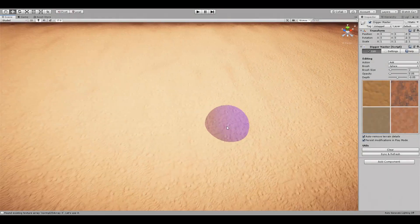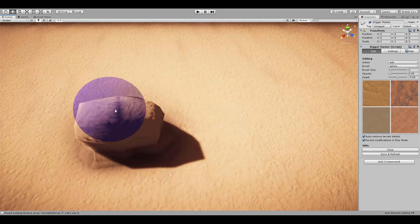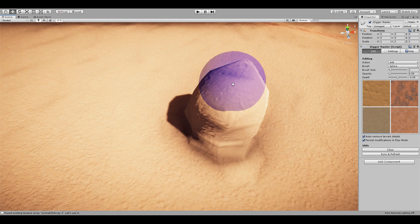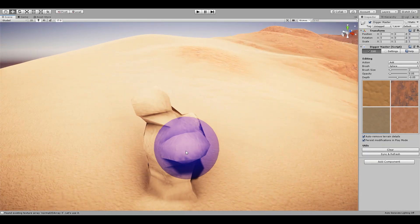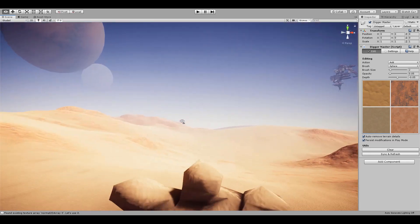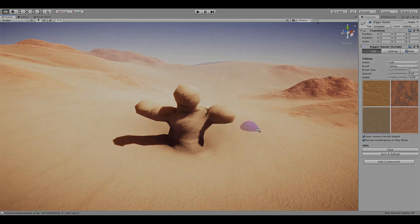I had no idea what to create, but as I was messing around with the asset, I had a crazy idea — that technically you could use the asset to create entire sculptures. It would be extremely hard, but possible. And so I decided to create an entire sculpture in the terrain system. And this is how it went.